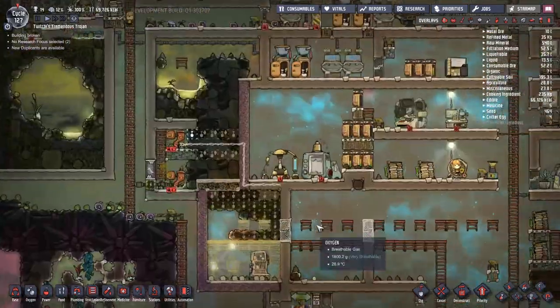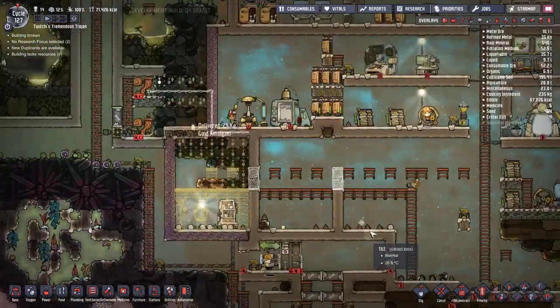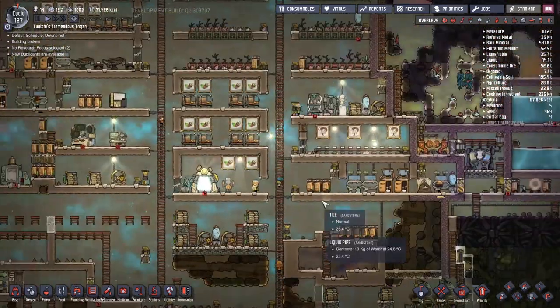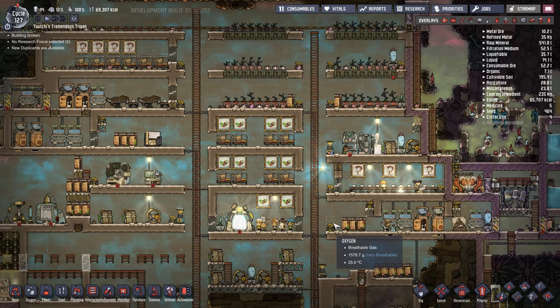These two power systems are going to be for working the research, rudimentary ore processing, and the exosuits. The second one is going to be for my airlock that we have down below.